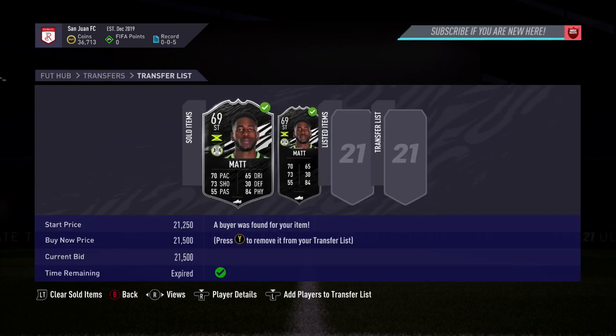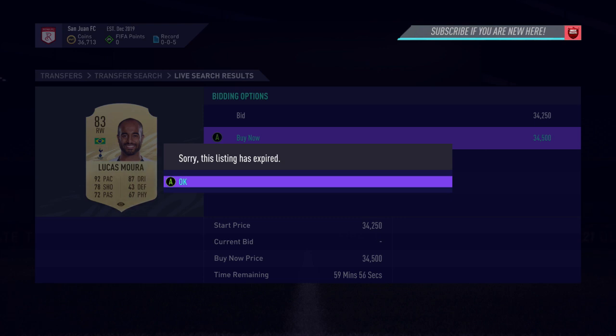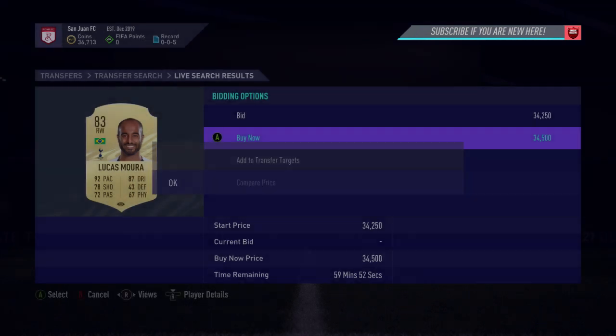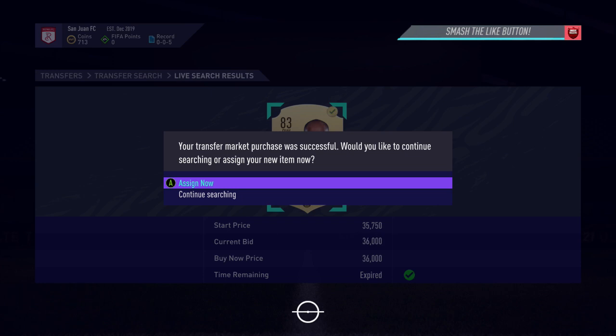These two cards here have both gone and sold. Just going to miss out on Lucas there — it's taken about eight minutes to see this card and I missed out on him at 34,500. The profit on that card would have been about 6k coins after the tax, but unfortunately missed out on him. Just gone and picked up another card at 36k — going to make about 4,000 coins off him.